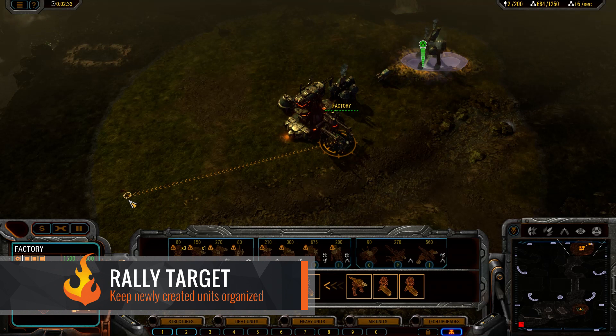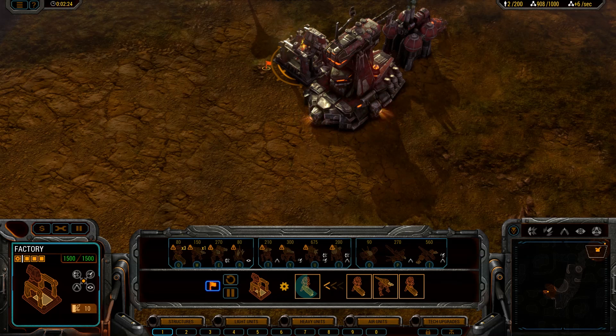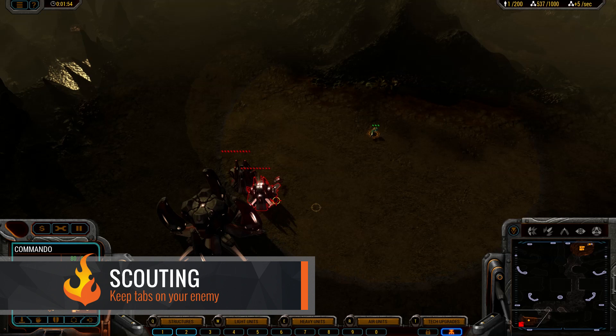Forgetting to rally your troops is an easy mistake to make as a novice, and it's one that will be a big game-changer, as it'll get your units to the locations you want much faster and with less effort. By default, the hotkey is V. Simply select the hotkey assigned to your factory or Mother Goose grouping, press V, and left-click the location you'd like for your rally point. You can change this as you progress, and I highly recommend doing so, as you slowly take over more of the map.